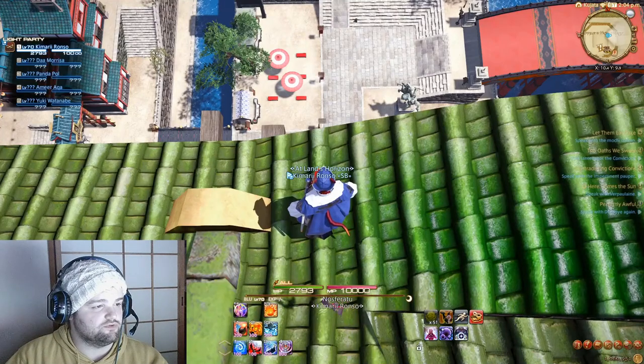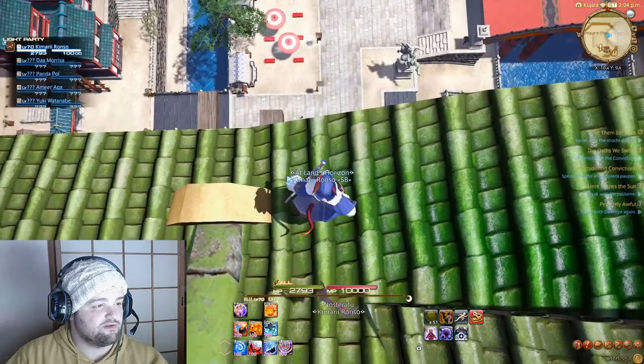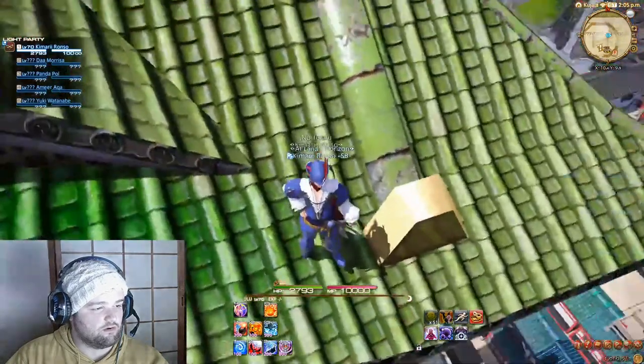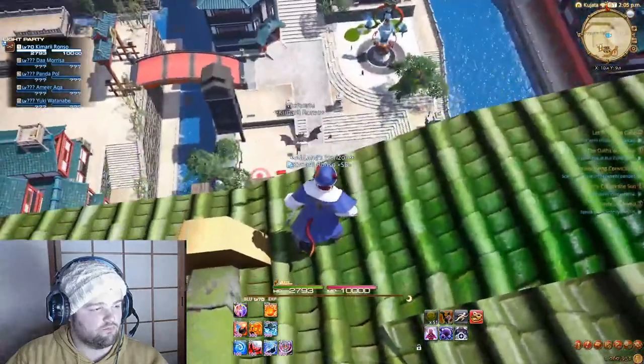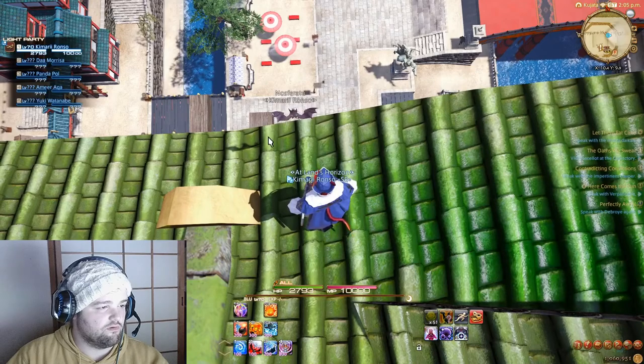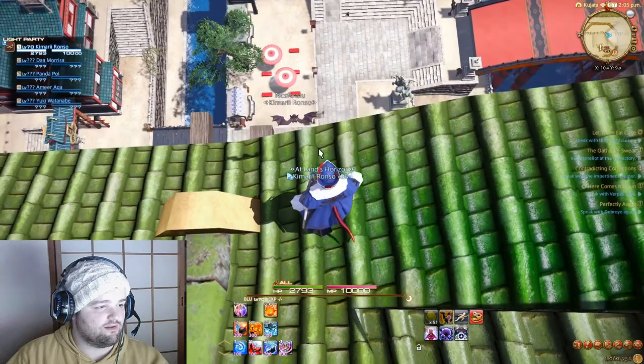I'm just going to show you how to jump on the Kugane lamppost. The easiest way is to line yourself up with this yellow arched roof tile end here. You're going to want to be about right here — this is one tile set away, two tile sets away, pointing directly at the lantern.